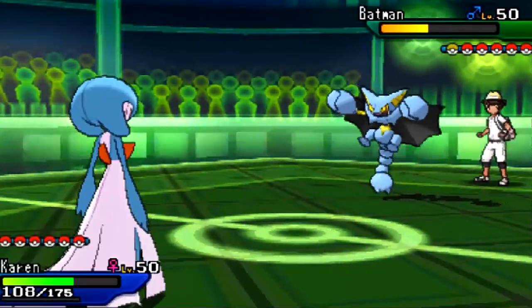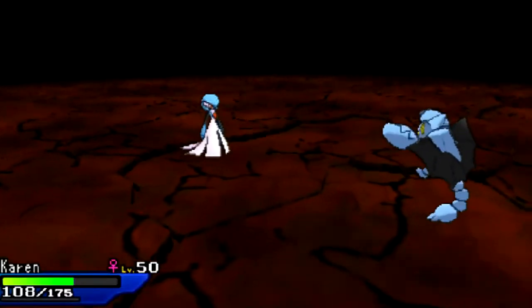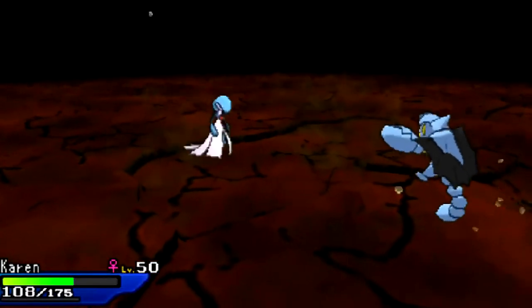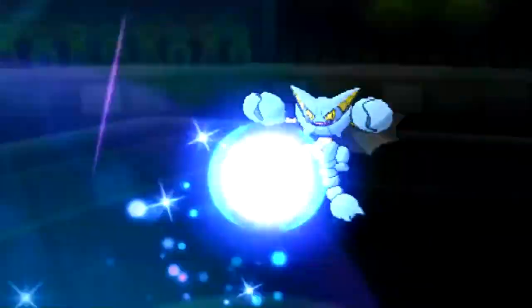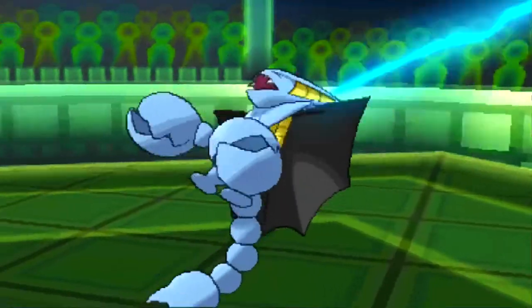The only thing he's gained is a bit of Leftovers recovery on my Gardevoir, which means I can now guarantee living an Earthquake — other than a crit. I wouldn't be too upset if Gardevoir died now, but keeping it around for deathfodder would be great. I do have Excadrill ready to come in and click Ice Punch to kill Gliscor, or use any other Ice move. I click Moonblast — Gardevoir lives the Earthquake and Gliscor goes down.